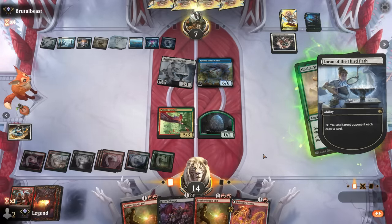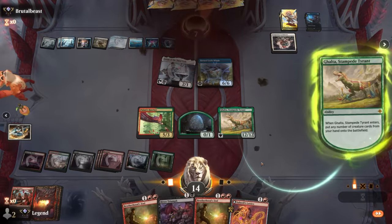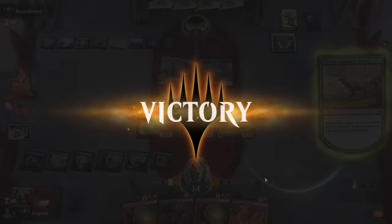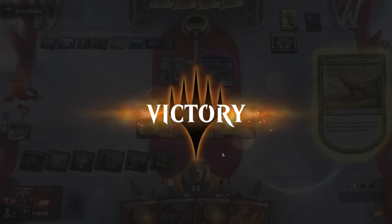Opponent draws looking for a response hoping for a counter spell — they didn't get it. Our opponent concedes even though we didn't have any creatures to cheat into play. We got there the hard way without a Cavern of Souls. On to the next one.